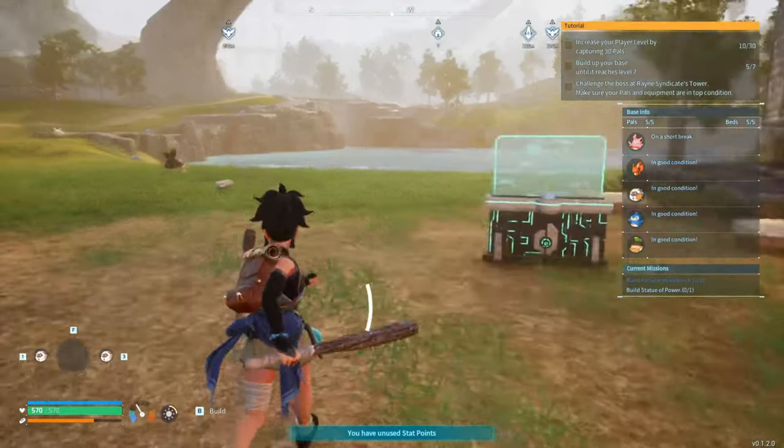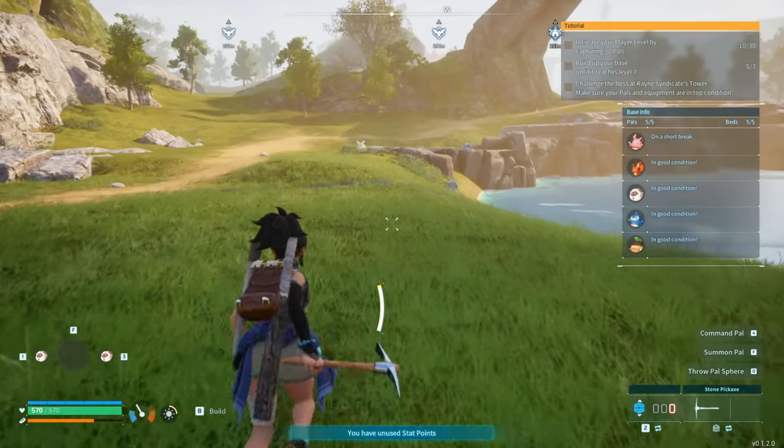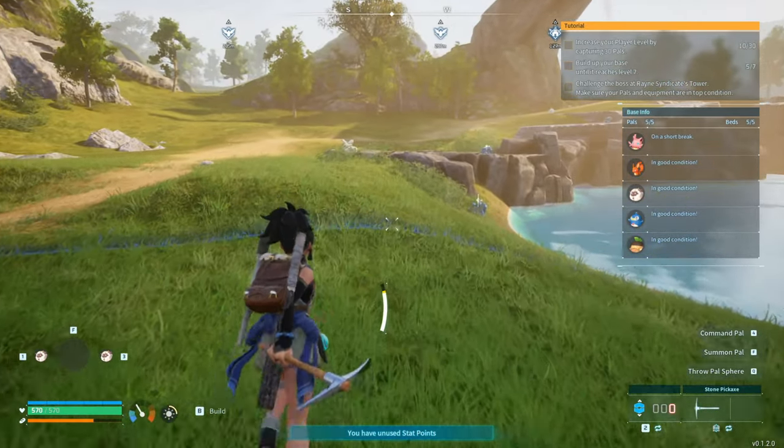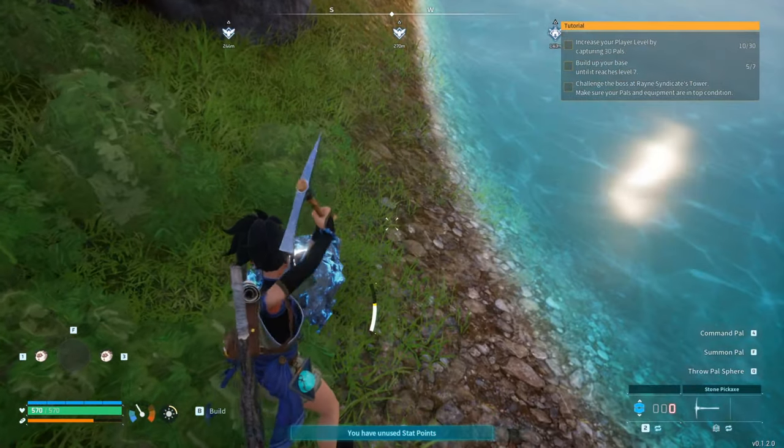We know we can find power fragments over by the water — perfect, there they are. There are like two or three nodes right here, so we should be able to get all the fragments we need. I think we only need four more.